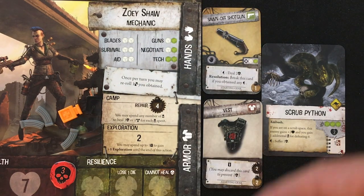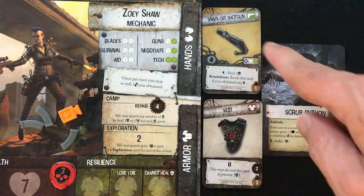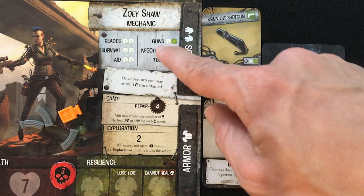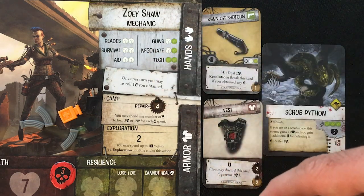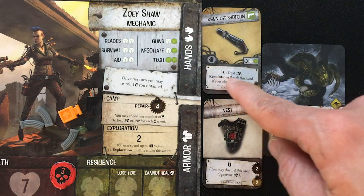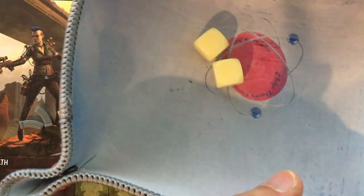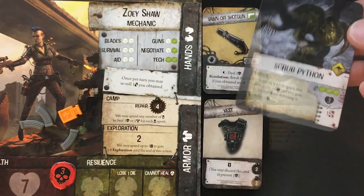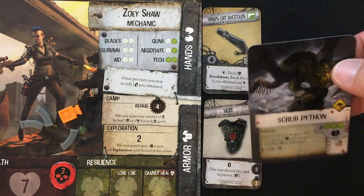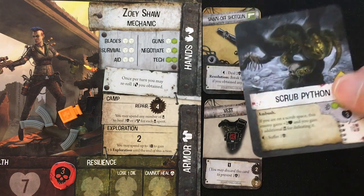I'll try to heal with my medkit later. Now we skip through range combat and advance — nothing to do there — and go right to melee. If you attack in melee, you use your blade skill plus your weapon's bonus. If you attack in range, you use your gun skill. I'm just punching with my blade skill of two white dice and got nothing. The scrub python squeezes me for a bit and then scrabbles off for easier prey. I'm hurt, my vest is damaged, but we'll survive.